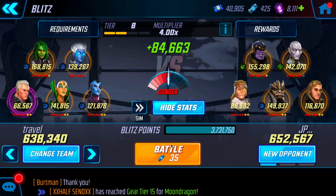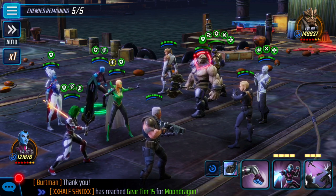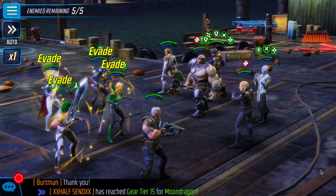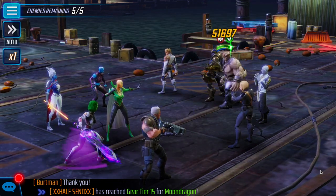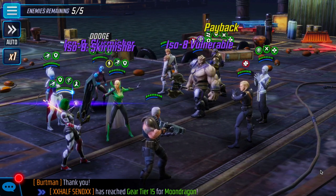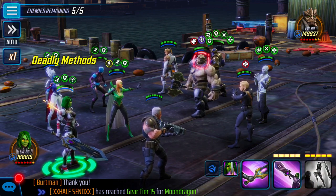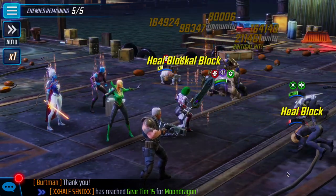Now we're going to get into Nebula. I went ahead and brought Cable as well just for turn meter — most of the time these opening attacks can really destroy someone. Nebula's going to start, get the evades, get the assist, she's going to mark and you're going to get two marks of Vulnerable on On-Call. On-Call is going to have Defense Up again — we're going to stick with the Special.